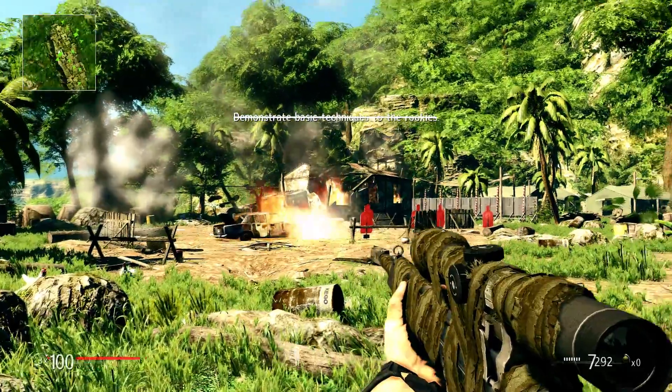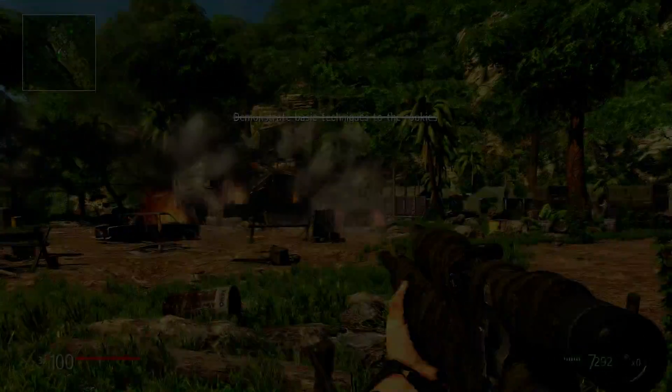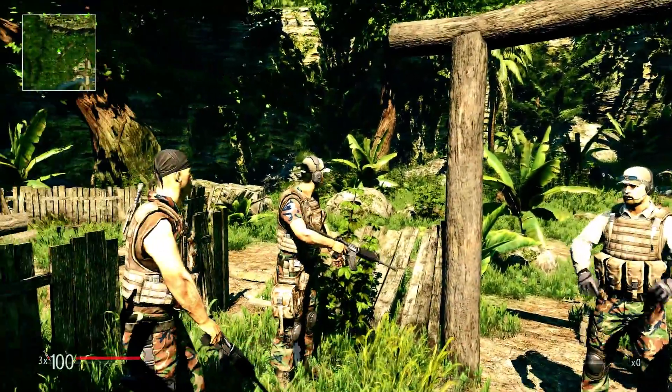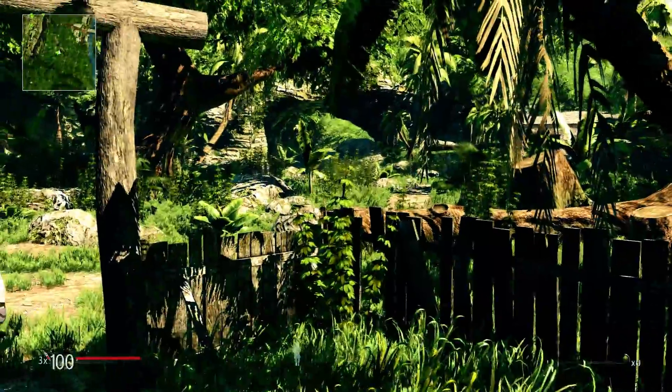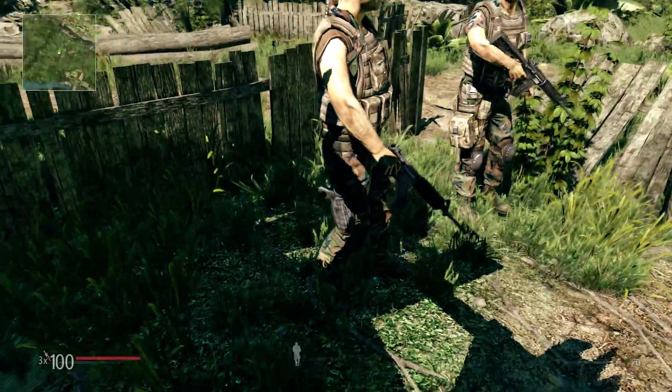Okay, now we'll proceed to the stealth training ground. Watch Sergeant Wells — he'll show you how to go and stay undetected. If you hide behind bushes, high grass, or behind rocks, you're less visible to the enemy.